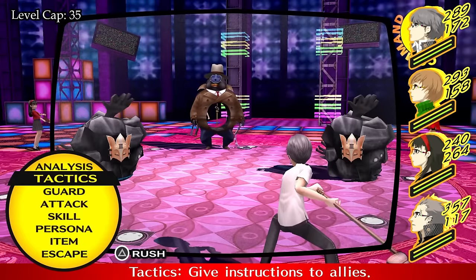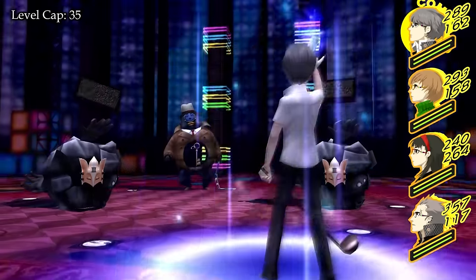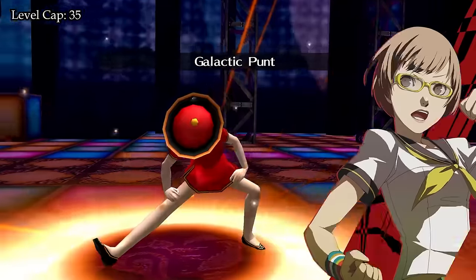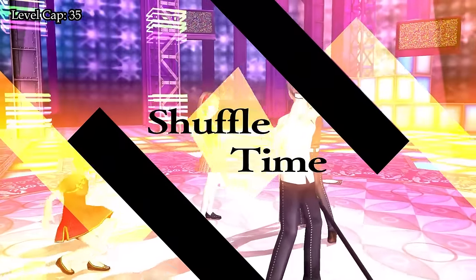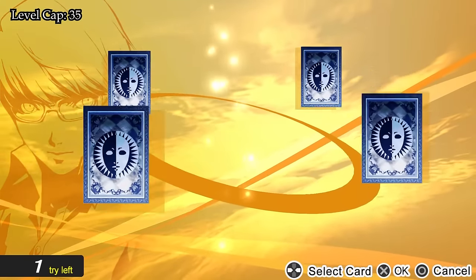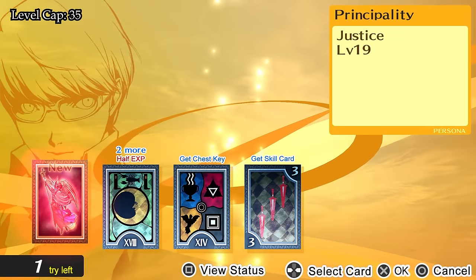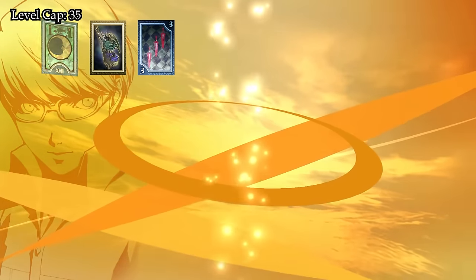I also thought about regularly switching party members in and out, but over time they would all fall behind on levels compared to the protagonist, so I'd rather decide on an A-team and hopefully get through the entire game with them. In the dungeon, the majority of random encounters are not that dangerous — as long as we can exploit enemy weaknesses, we usually take them down in a single turn. Our first Shuffle Time nets us the new Persona for this dungeon, which is a Principality.